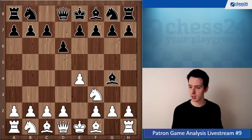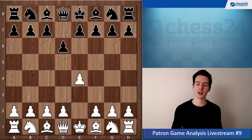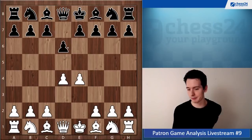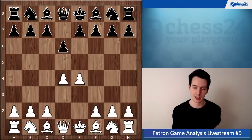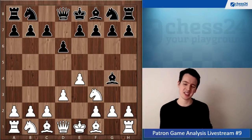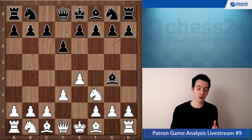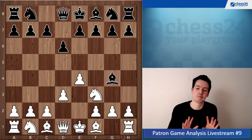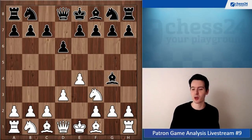Knight f3, bishop g4. As you're saying yourself, you know this is not the greatest opening setup. Usually what you want to do is occupy the center, play d4 if you can. Here your opponent's pawn allowed you to do so by going d6, so you can go d4 and then just develop your pieces, castle and so on. Going knight f3 and d3 is just not that ambitious - as White you want to press, you want to do something, not just settle for a mediocre, average position.